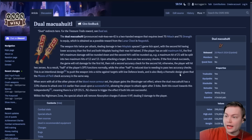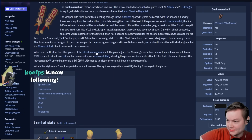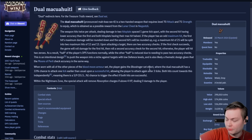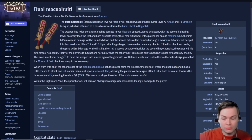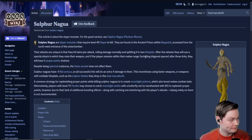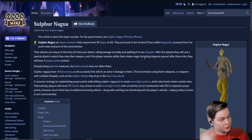The Boppers are your actual best weapon — they hit harder by default. And if you have the full Blood Moon set, you gain the Blood Rager set effect: a 33% chance to attack one tick earlier upon a successful hit, allowing you to attack again after 3 ticks instead of 4. Both hits count towards this independently, meaning there's a 5 in 9 chance to trigger — roughly 3.5 tick attack speed. Very, very strong. On an Iron Man, I'd probably be grinding Moons until I got the Boppers, then come back and literally max combats.